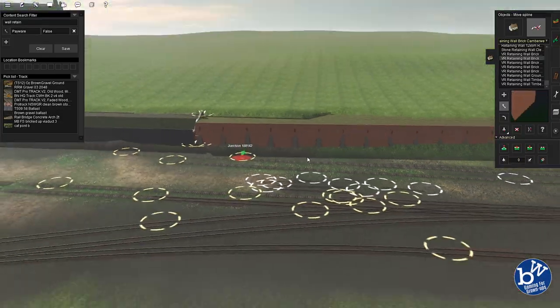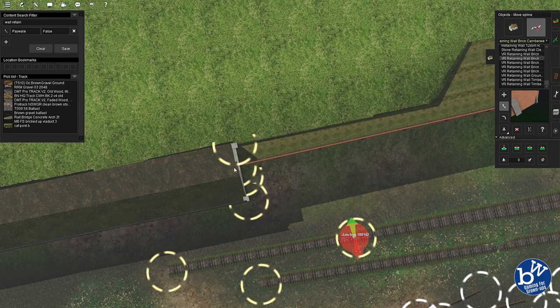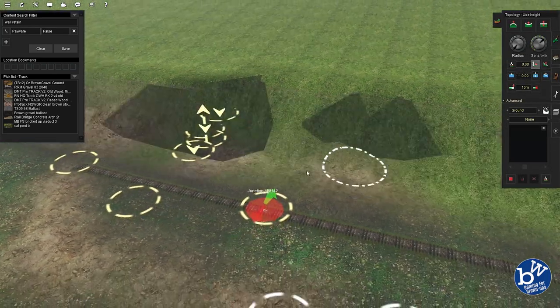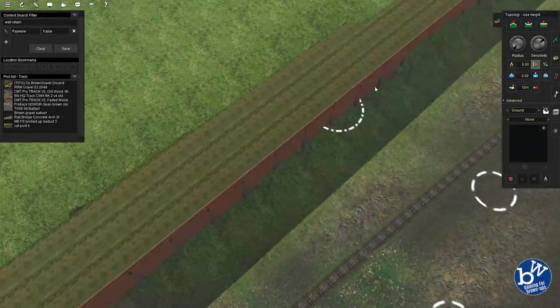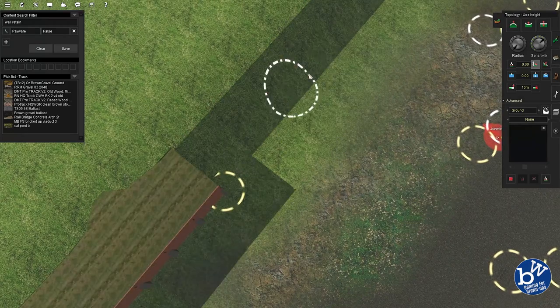When making hills and fields, there are basically two sets of things you have to do: you have to physically make them using the height tool, and then you have to paint them. Both take time — if you rush them they won't look good.